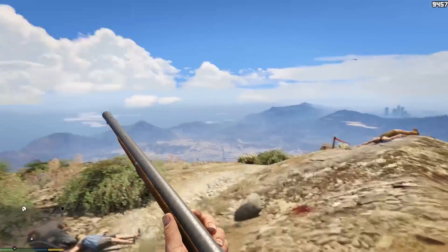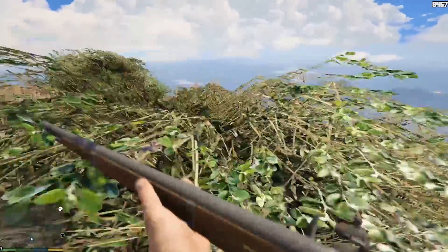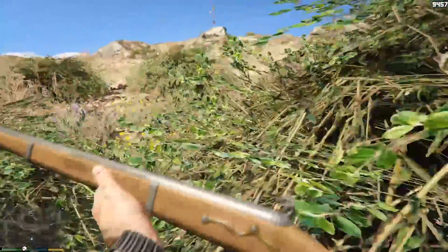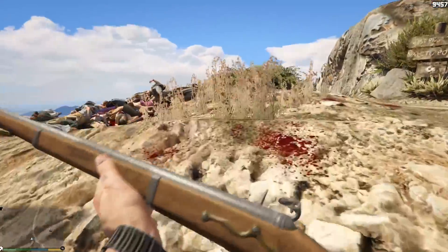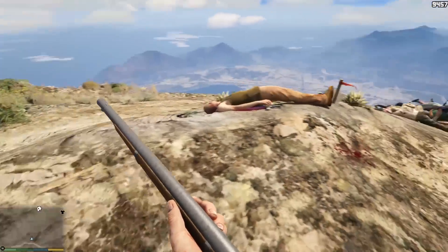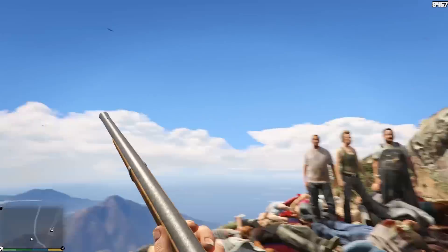This mod gives you instant access to some bodyguards that will follow you around and do whatever you need. If I run over here, for example, and there's another dead body randomly over here, they'll follow me. To show you how this massacre originally happened, all I need to hit is the End key. By the way, if you want to download this mod, there's a link in the description.